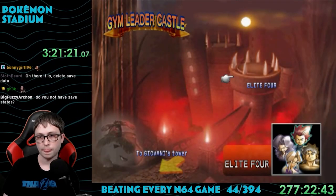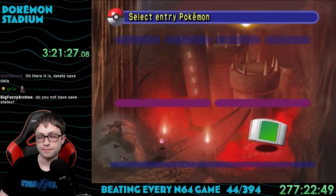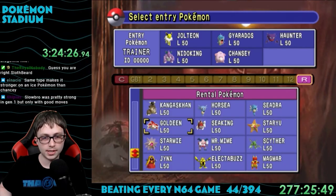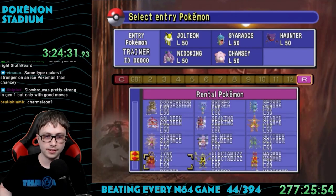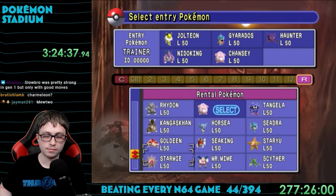The gym leader castle doesn't stop there — you then have to beat the Elite Four, the toughest challenge in Pokemon games. You must defeat 5 trainers consecutively without losing once, and all of them are really strong with no random weak trainers. There's Lorelei the Ice Trainer, Bruno the Fighting Trainer, Agatha the Ghost Trainer, Lance the Dragon Trainer, and finally our rival.